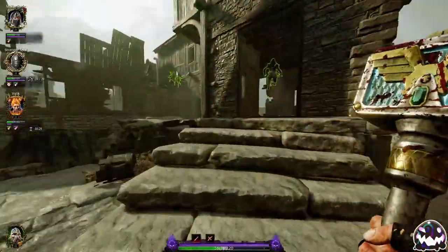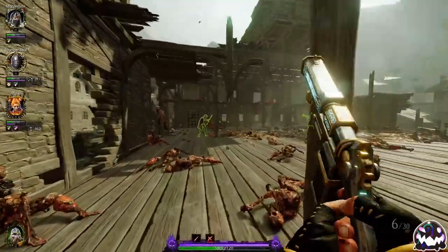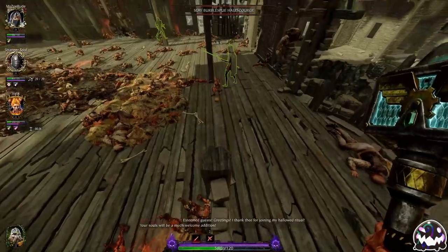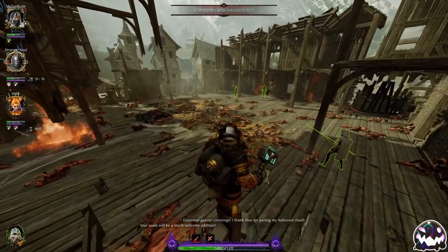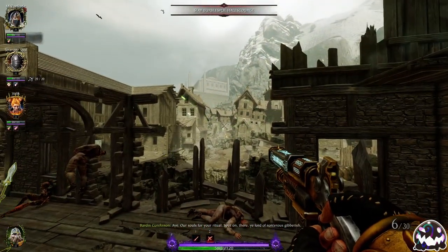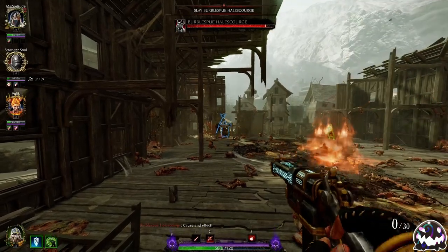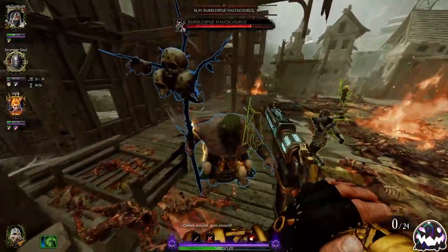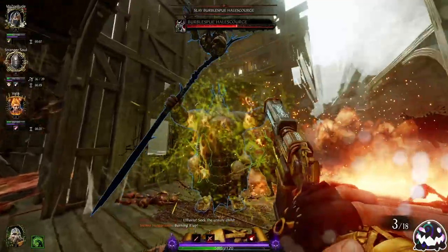Coming into this Burblespew fight, there is one spot I'm going to go stand on as a ranged character — over here to the left on this bed post. It's actually possible to jump onto this post by jumping first onto the bed frame and then onto the post. And when he does his opening kind of AoE blob attack, it's actually impossible for him to hit you while you're up here. So I have free range to do whatever I need to. Well — sometimes he can hit you, not always, but sometimes.